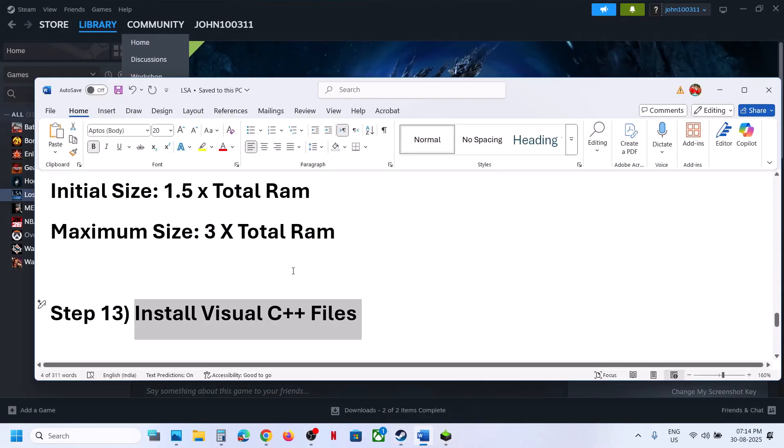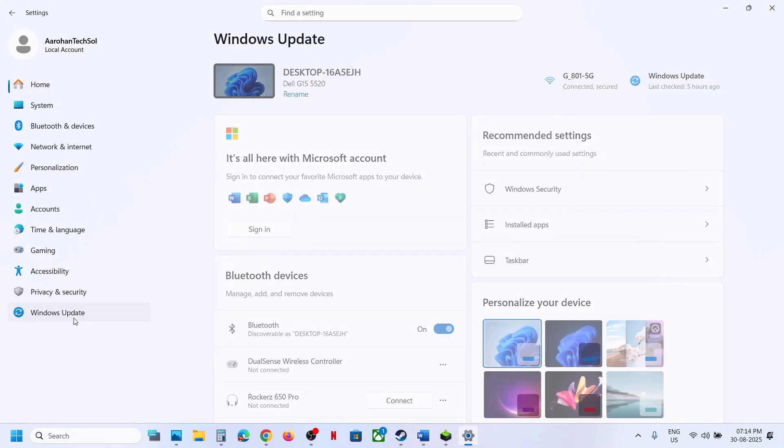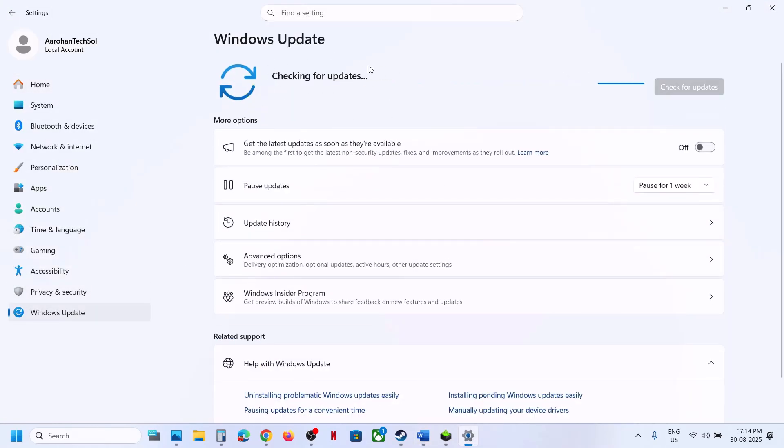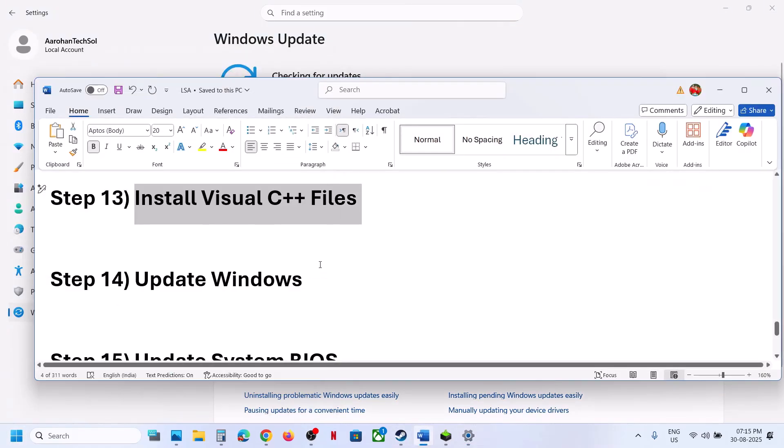If still not working, the next step is to update Windows to the latest version. Go to Windows Update or Update and Security, and click Check for Updates. Once all updates are installed, restart your computer and check.